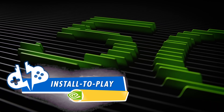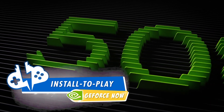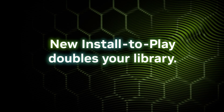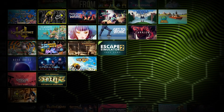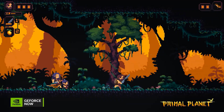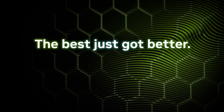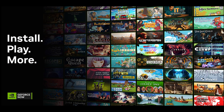The new GeForce Now RTX 5080 SuperPods have launched, and with this upgrade, they also launched this highly requested feature to install and play games you own — with a catch. The new install-to-play feature is expanding the cloud library to nearly 4,500 games for Ultimate and Performance members. Let's get into getting started and what you need to know about this new feature.